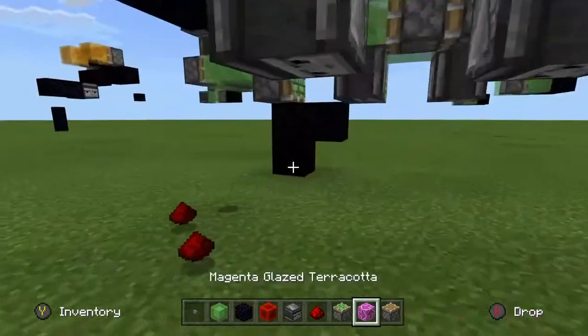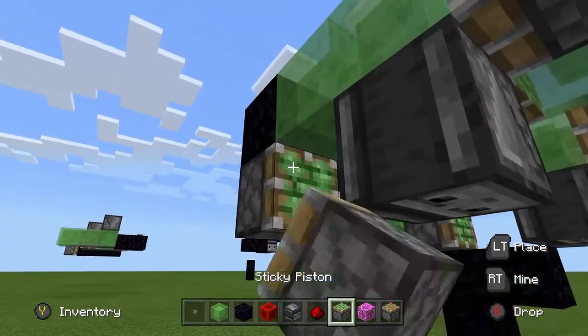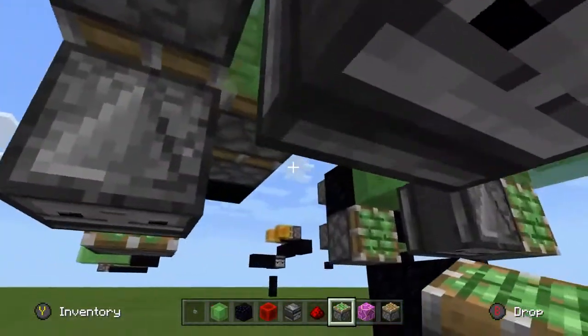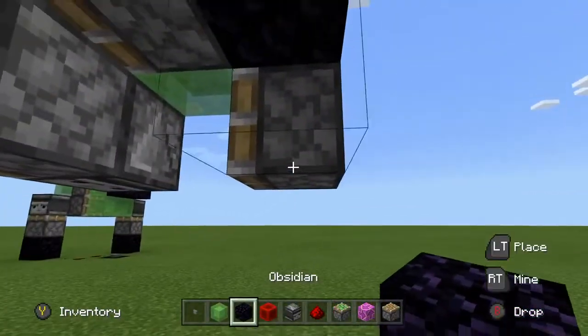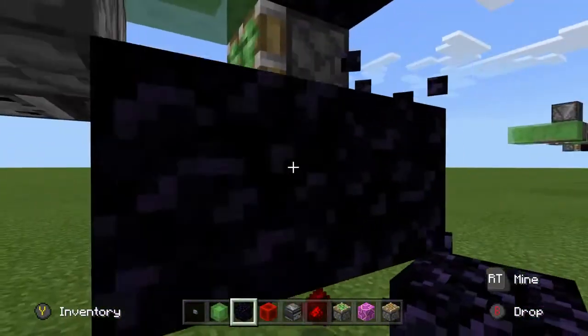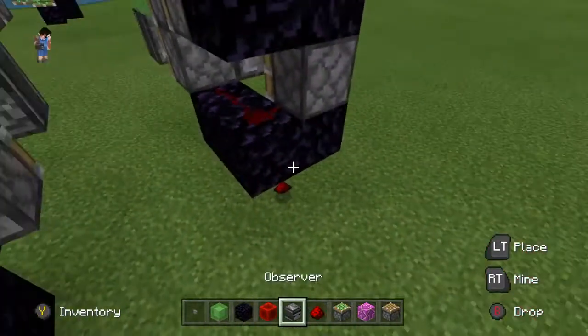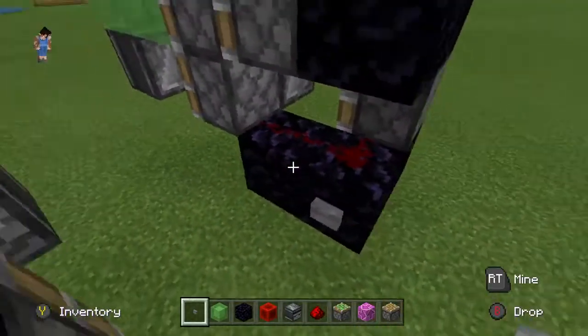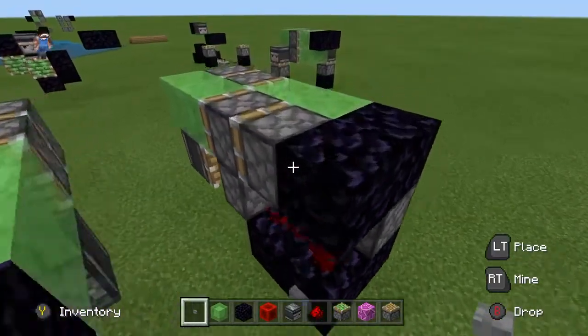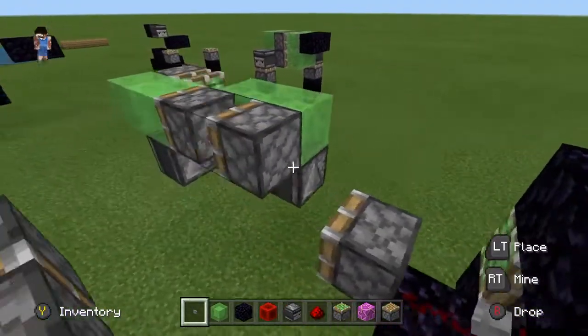Now to get this thing to go off, what you want to do is place a sticky piston right there, and a sticky piston right here. And then you just simply have to power those two, which is very easy — just go like this, and then you can go like this, and then just put a stone button if you want. That machine will run into that, and what it's going to do is pull the observers back, which will power the pistons, and then this machine will take off.